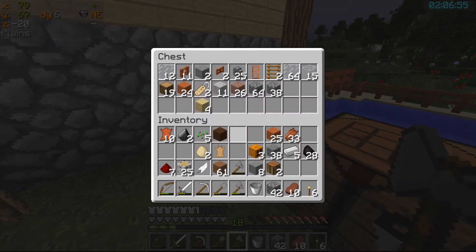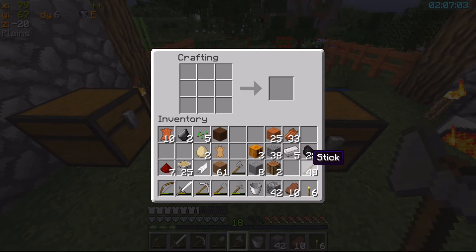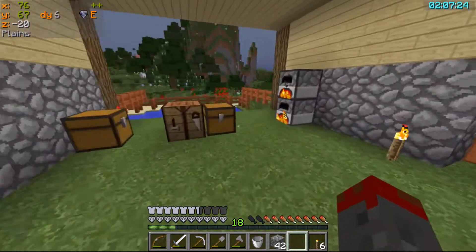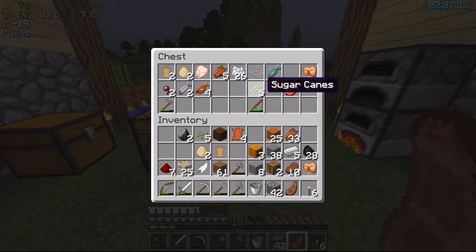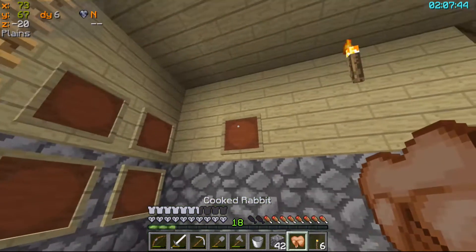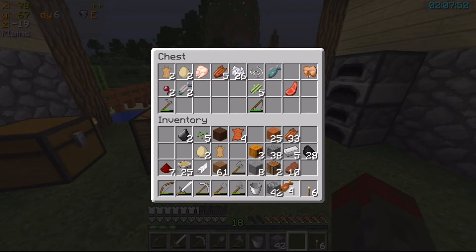If I take that and make that all into sticks, let's see if we can make ourselves a few more item frames and stick them up on the wall. I think we've got a couple more foods we can put in from here. I've got more than that. That's the bunny. That's only got one fish — I haven't got my salmon. Cooked salmon — I can put that up there as well.